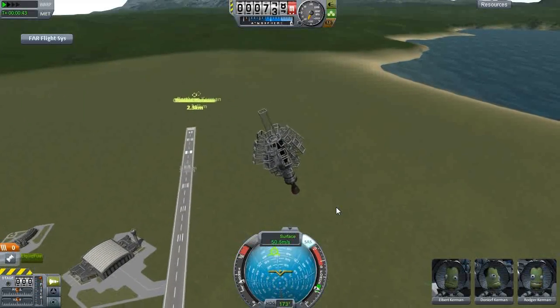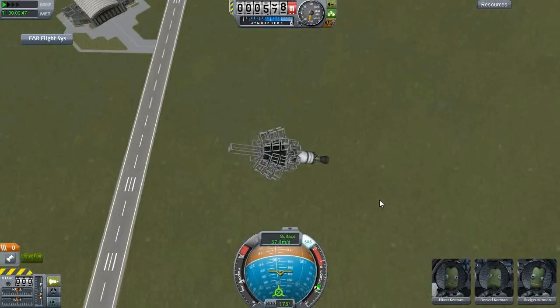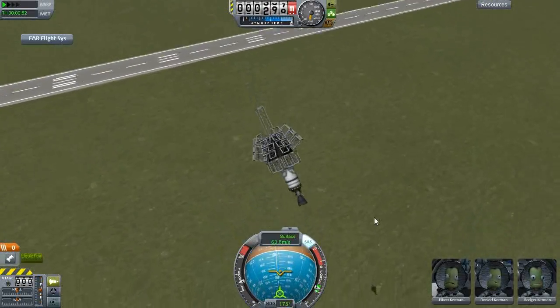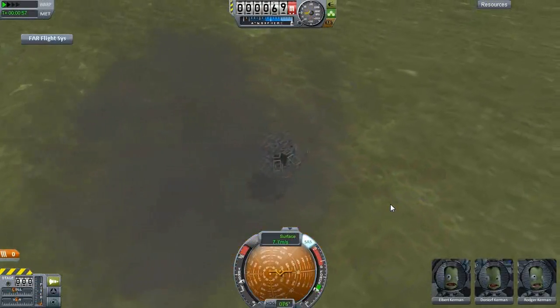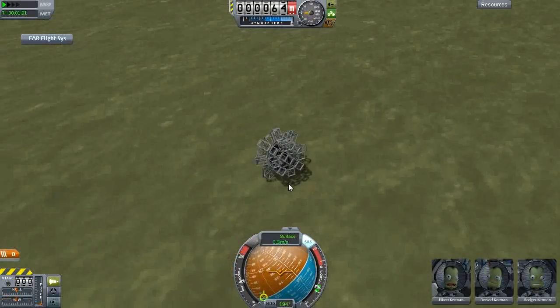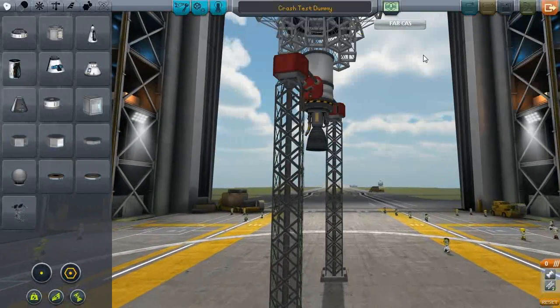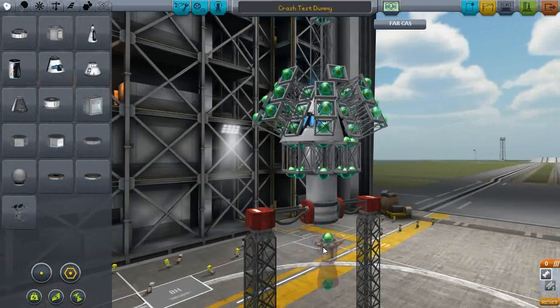Yeah, it's not exactly aerodynamic. The tilting may just be all these bloody girders dragging it back. Time to die! I actually slowed us down there, actually trying to get us some height. That's pretty effective so far. I'm going to try and get us up to a much higher height. Because we want to be going hundreds of meters per second, obviously. That's gonna be the real test.